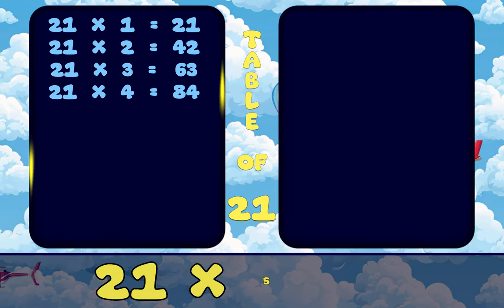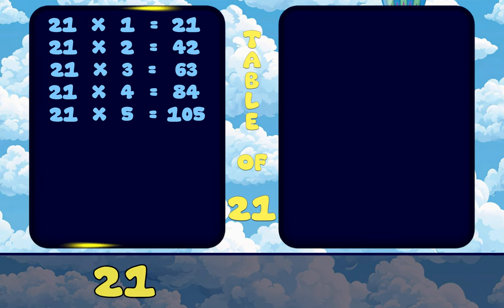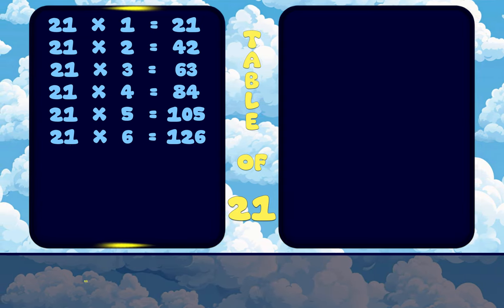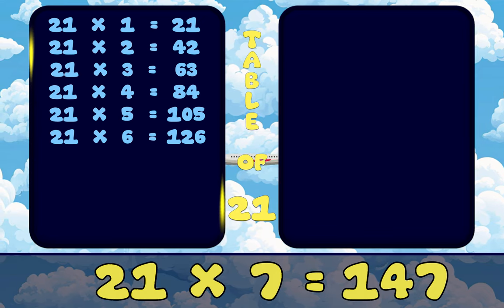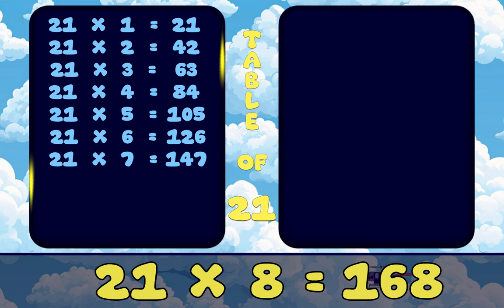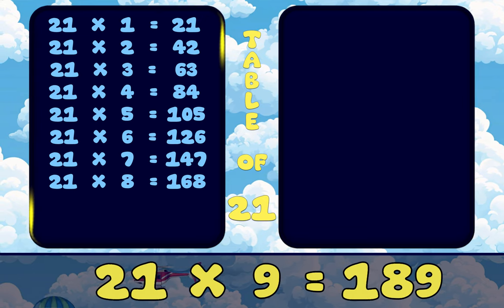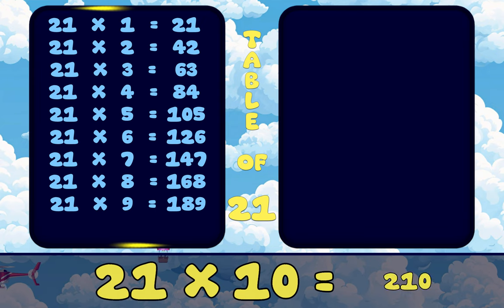21, 5's are 105. 21, 6's are 126. 21, 7's are 147. 21, 8's are 168. 21, 9's are 189. 21, 10's are 210.